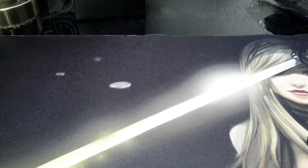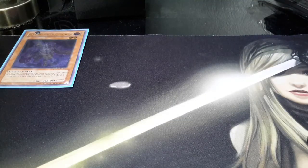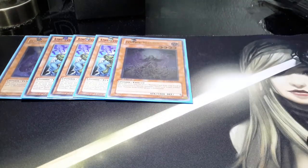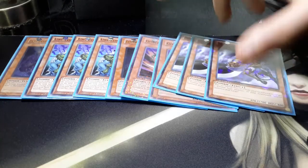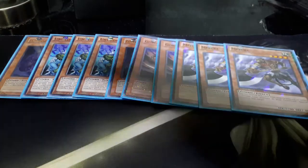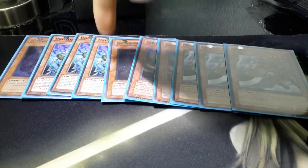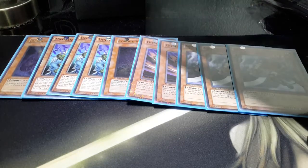First up is the standard zombie lineup with the one Plague Spreader, the three Unizombie, the one Zombie Master, the two Goblin Zombie, and then the three Mizuki. We've got that for recurring Tuna, this for being a Foolish Burial, this for recurring other stuff, this for search power, and this for more recursion.